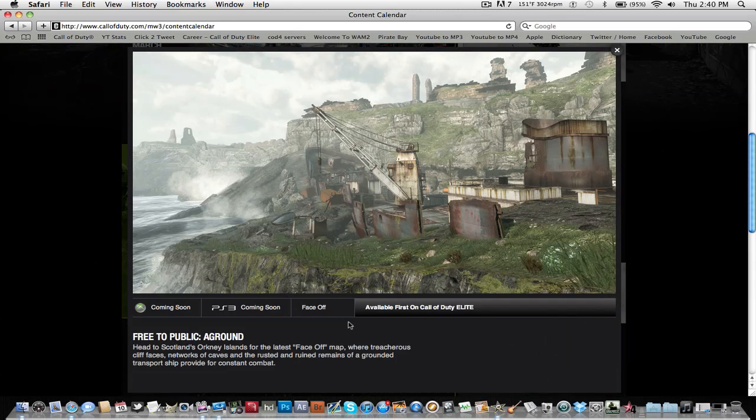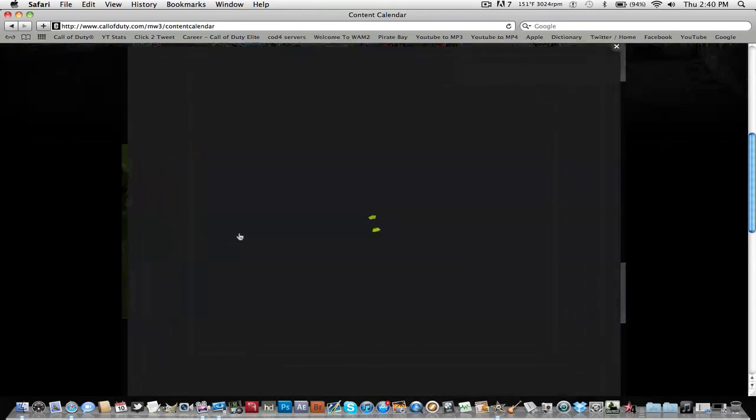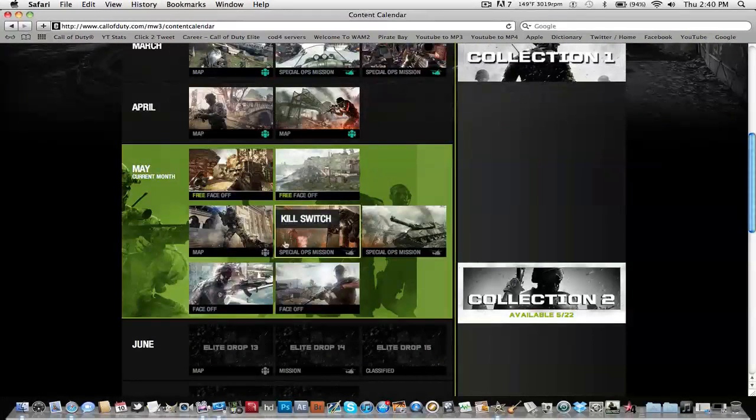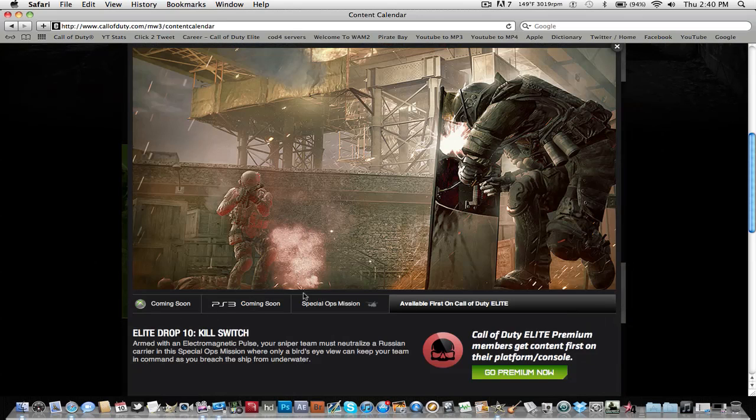I'm just showing you guys these screenshots. This kind of reminds me of Wetwork because it's like broken ship parts, but it's on a cliffside — kind of like Cliffside from World at War or Hazard from Black Ops, very similar maps because they were basically designed the same. But Oasis here, you can see it's a multiplayer map which is also playable for Spec Ops. Hopefully these maps are smaller or medium-sized; I really don't like the large ones as much.